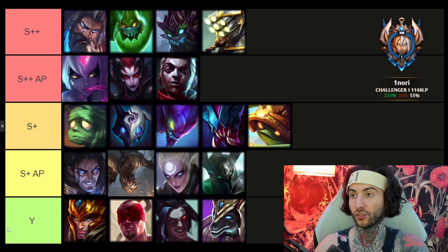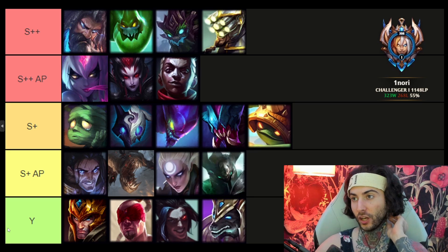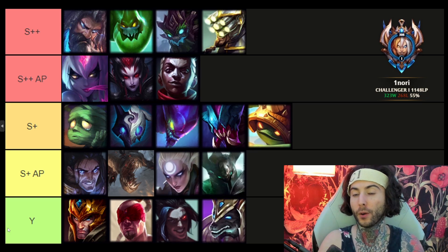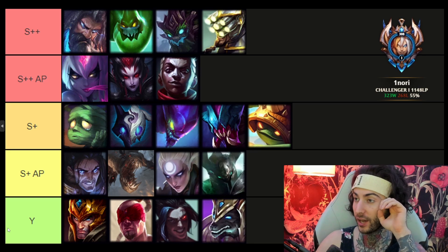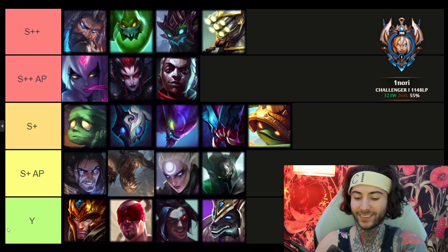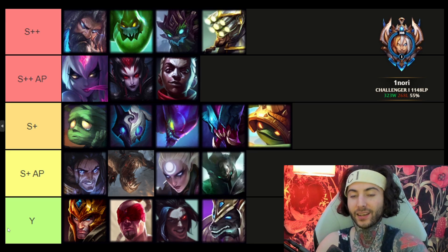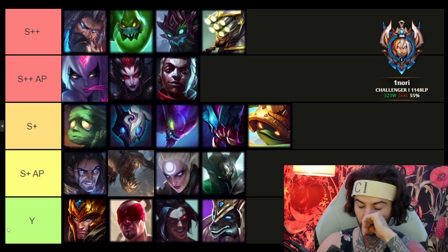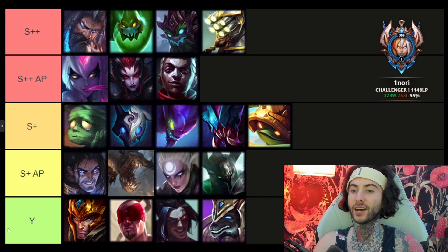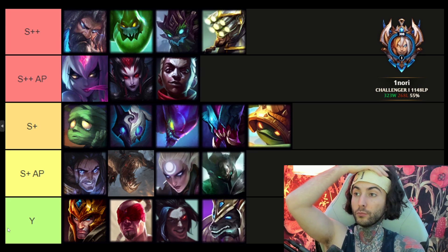These junglers are free LP going into the new season if they haven't been nerfed yet. Next, Master Yi is actually a tank killer and he's very good. I've been playing him a lot on my smurf account — gold to challenger, almost diamond now — and I've seen so many Master Yi bans. He snowballs, always gets free kills around the map, builds Rageblade, and once he has those extra items he can kill you and get tankier. He's deadliest in that snowball position.